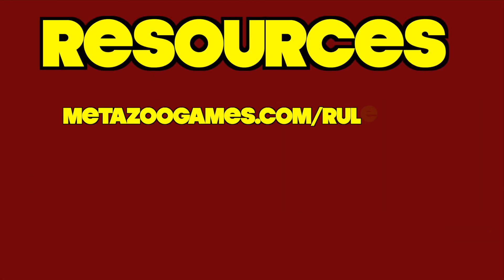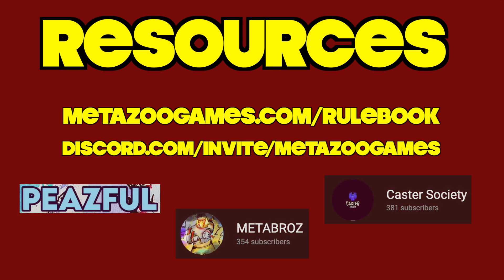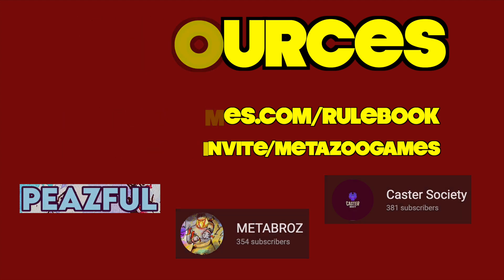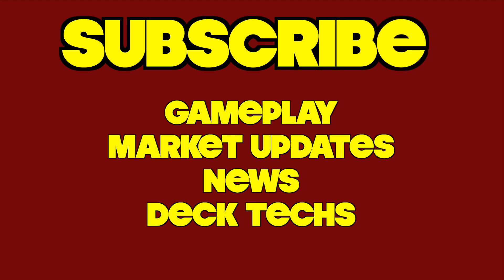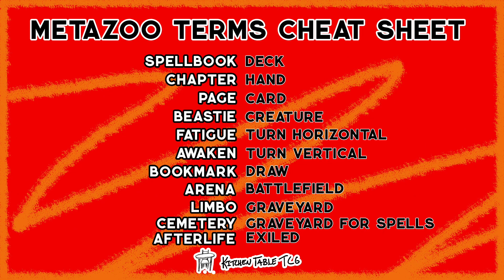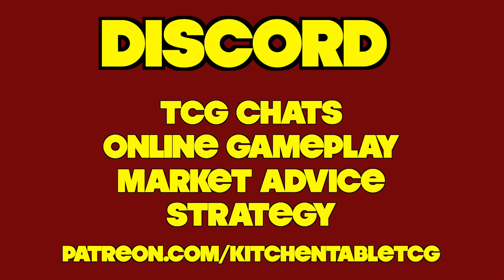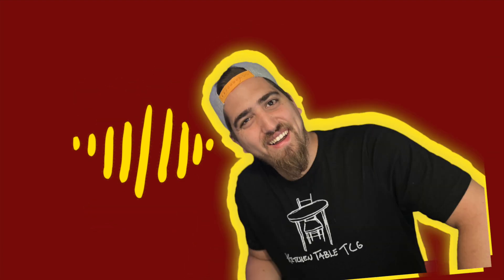Great resources include the official online rulebook, the main MetaZoo Discord channel, and various MetaZoo gameplay or strategy YouTube channels. Check back on this channel and hit subscribe to catch gameplay videos. Cheat sheets for traits and strengths and weaknesses help a ton — check those out at kitchentabletcg.com. If you're looking for a community that loves TCGs, consider joining the Patreon and Discord server, which helps support the channel. Have a great day, and remember to be kind to the people around you.